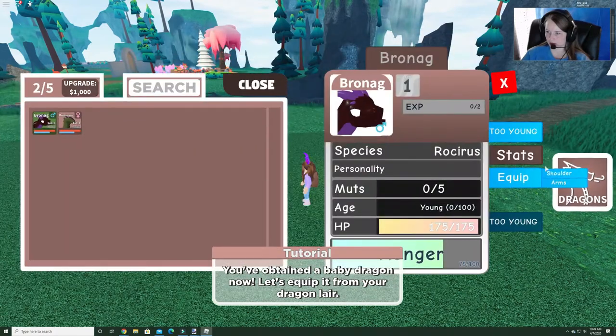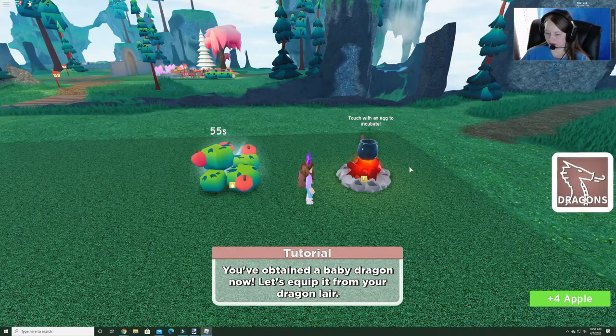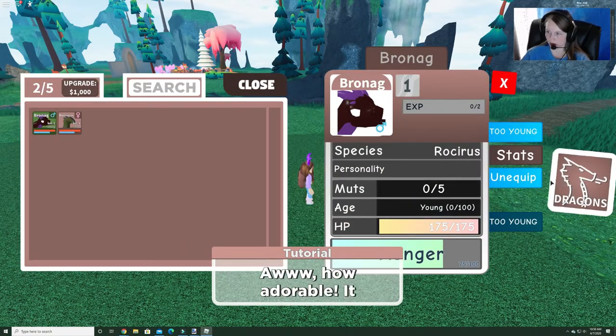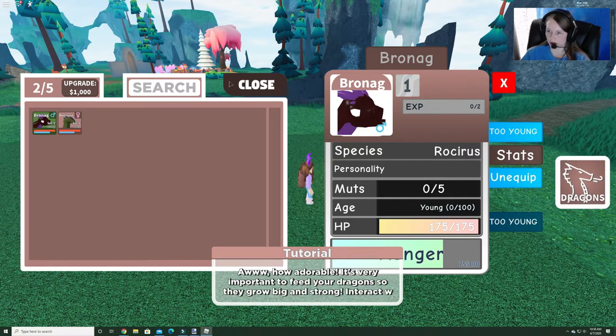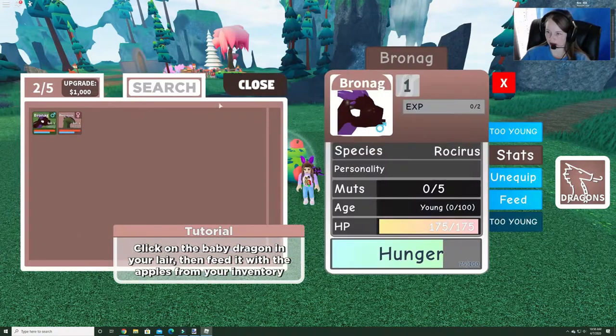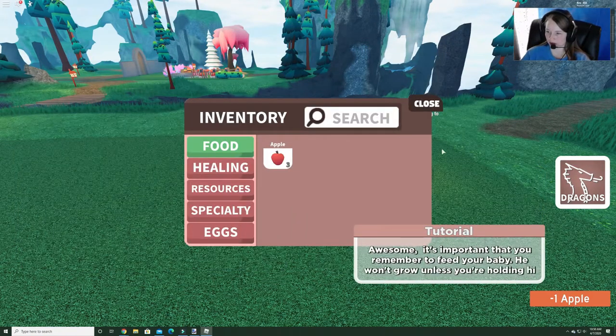I had to click equip in my shoulders — alright, so that worked. We got some of this, click on the baby, and then we need to feed it. We have to click feed, and I just got one of these apples. So we have to remember to feed our baby dragon — that's cool.